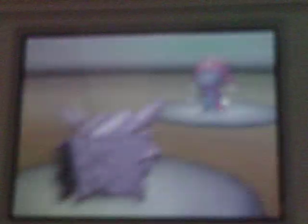Then I sent in Cloyster, predicting a physical move from this guy, hopefully a Dragon Claw, which he did. Cloyster resisted it quite nicely, only taking a fourth of his health. He then withdrew his Garchomp, while I tried to go for the Ice Shard for priority, because I really don't like Garchomps. They're annoying and they're really strong, so no one likes them, except when you're using them, which I refuse to do.